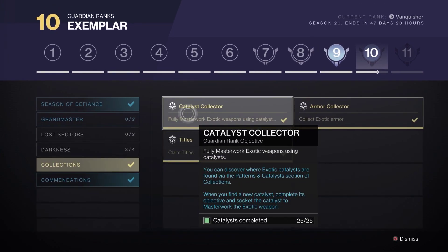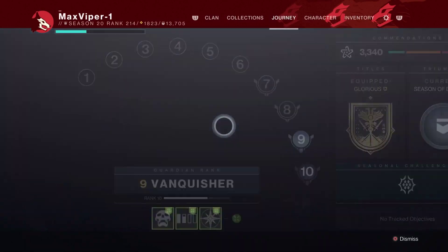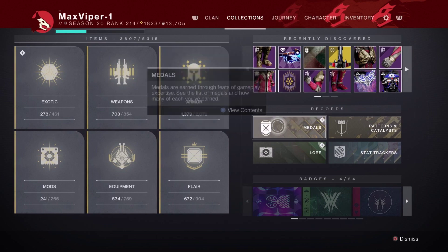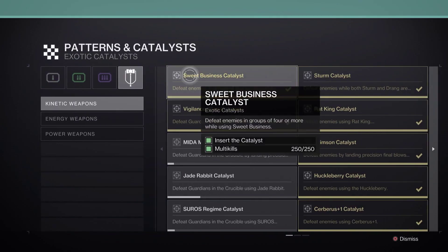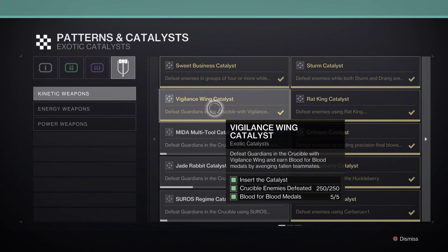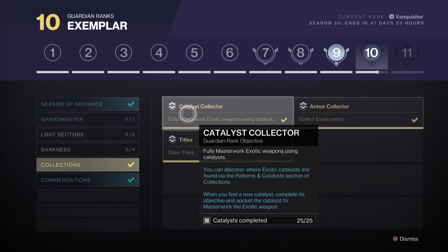Here's a fun one — we get to do 25 exotic weapon catalysts. To get there, go to Collections, then Patterns and Catalysts, and over to the Exotic tab. Here you can see the ones I've already acquired.